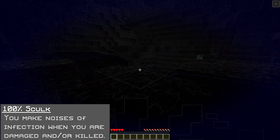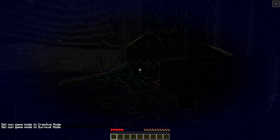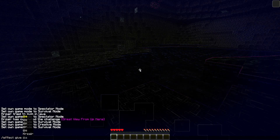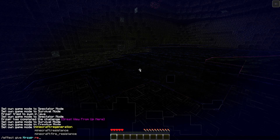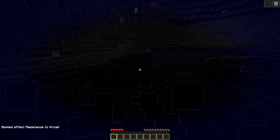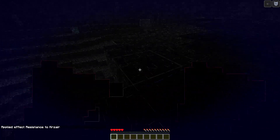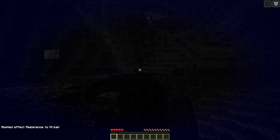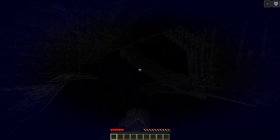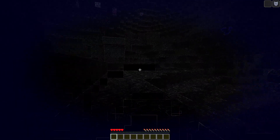Moving into our next ability, you've got "100% Shelf." You make noises of infection when you are killed or damaged. These additional noises are pretty quiet in comparison to the normal typical damage noises, because this origin doesn't get rid of those typical damage noises — you still hear those, such as when you're burning or taking fall damage. Instead of the typical health damage noise, it's lighter shulk-based noises, similar to what you hear with wireless shulk things. They're very faint and won't do too much to your gameplay experience — just a little atmospheric addition.